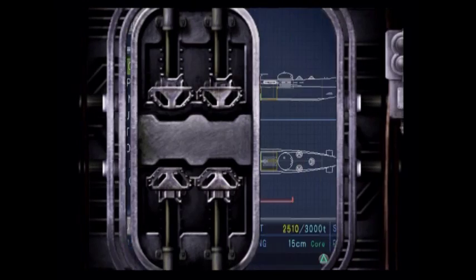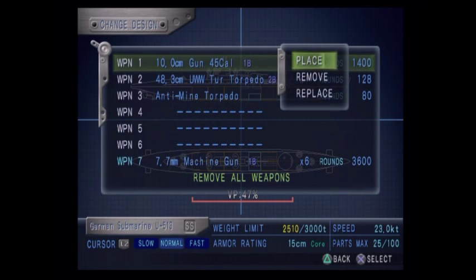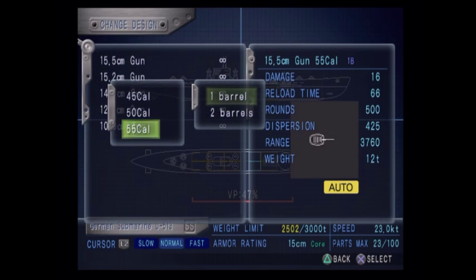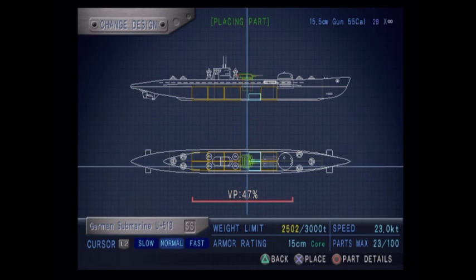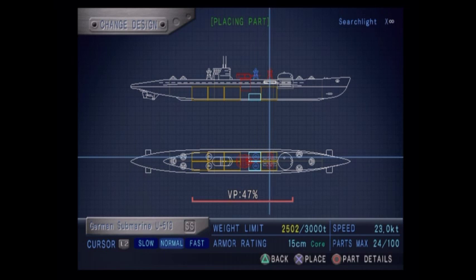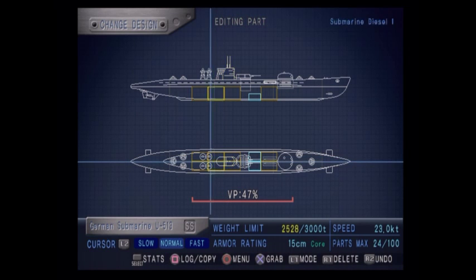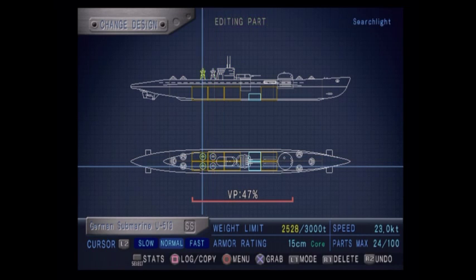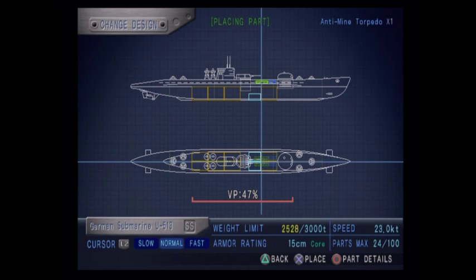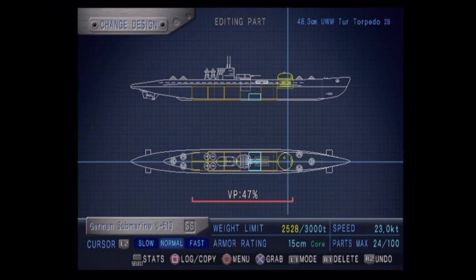I don't think I'm going to be able to change much but we'll take a look at it anyway. The first thing I want to do is remove these and add this because this is bigger and better - I'm only going to put one of them, there's no point having two. We'll put that there, then move those out of the way, bump this forward, bump these forward, and move that back.